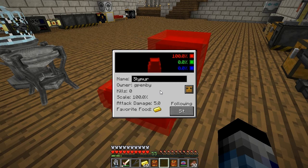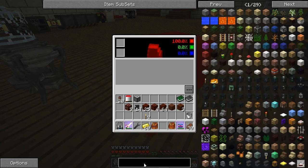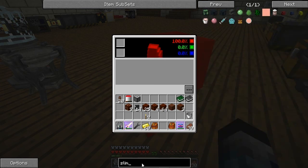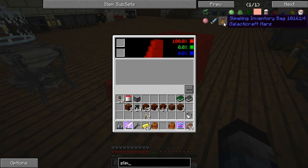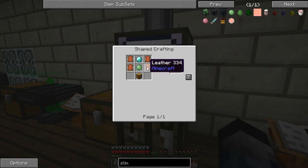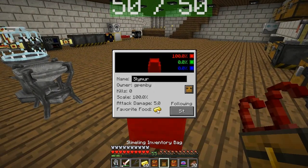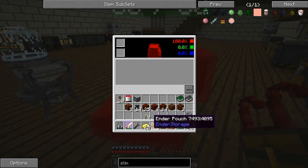So you're at max damage of 5 and a scale of 100%. Now this little chesty thing looks interesting because you've got two slots here. When it comes to the slimeling, there's a slimeling inventory bag! The slimeling inventory bag needs a slime ball, some leather, a diamond, and a chest. That should be easy enough to do. So what happens if we give you a backpack — a backpack for the slimeling?